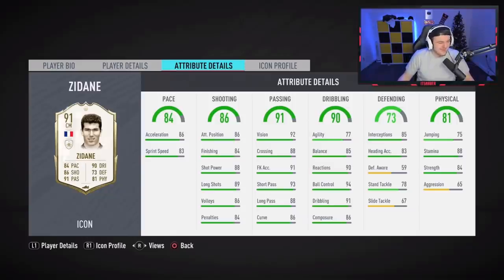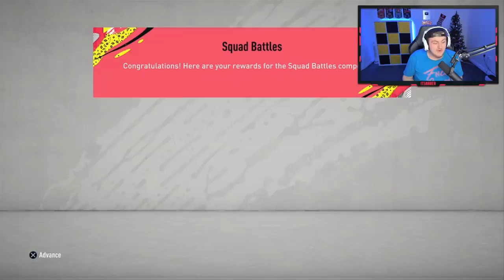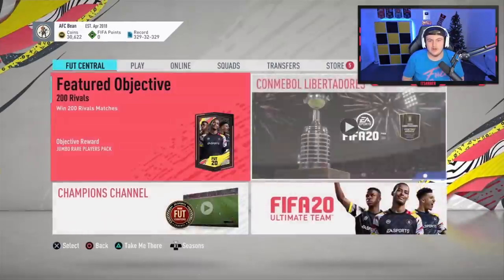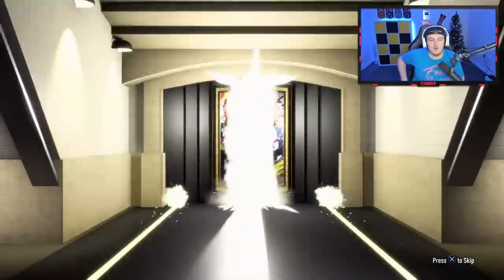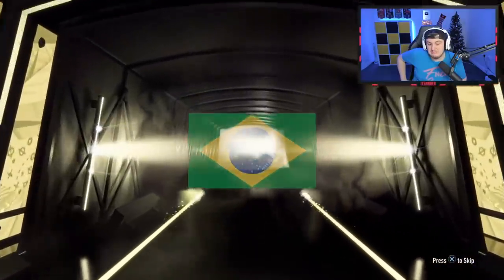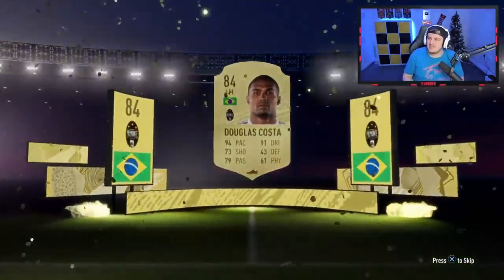We're going to start off with Beanboy's rewards. Elite 2 — that was the play last week. Elite 2 seemed to be the good rewards last week. We're going to start off with the Elite 2 rewards. He had two packs in the store as well. We've got mega packs and rare gold packs. The two pre-order rare gold packs will open first.